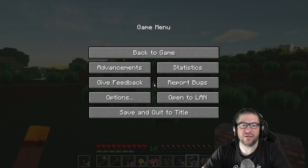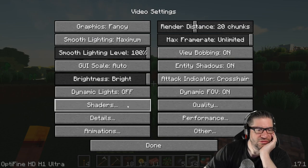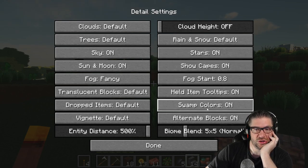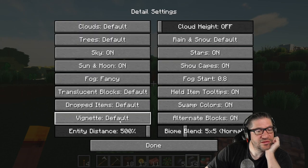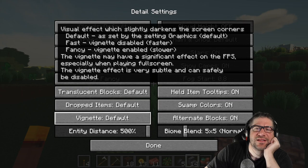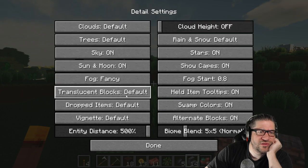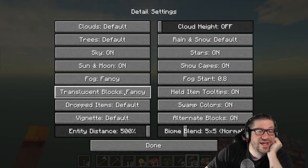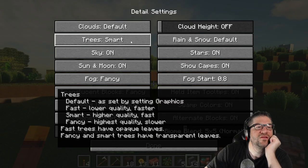There's that motion blur going on — I don't like it at all. How do we turn off motion blur? I don't want any blur. Bioblend, entity distance... what is that? Slightly darken screen corners. Items: default, 2D, 3D. Translucent blocks: default, fast, fancy. Fog is fancy, sky is fancy, trees are default. Smart trees, higher quality, fast. Fancy is highest quality. Clouds are fancy.